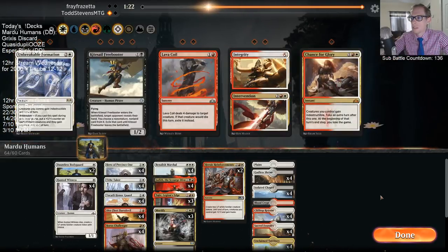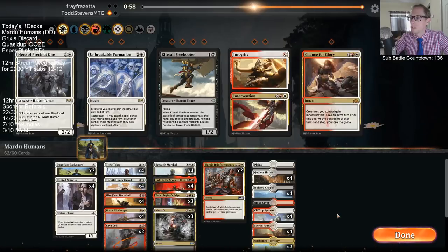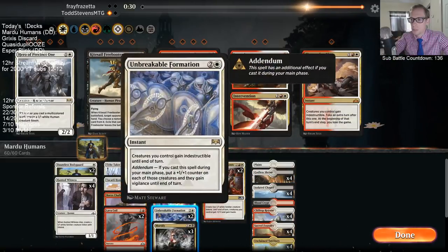We have all these Honor Guards definitely going in. I'm going to take out Hero of Precinct One — we're just not going to have many multicolor cards for it. I want these two Lava Coils in. What am I taking out? Probably Hunted Witness. Daredevil is nice with Find/Finality but not good alongside Honor Guard. I think I'll cut Daredevil and play a couple Unbreakable Formations — plus that doesn't save my creatures from Finality anyway.